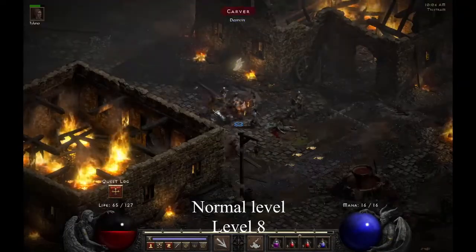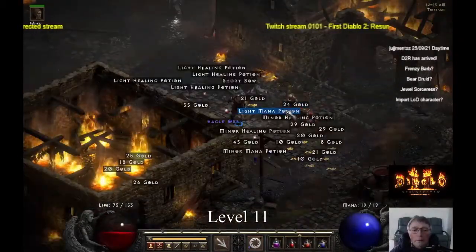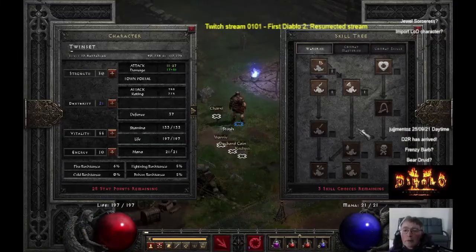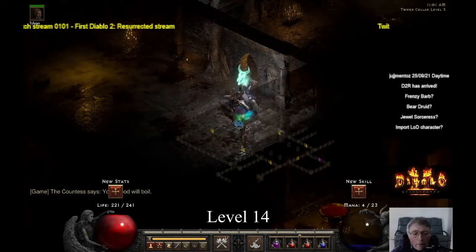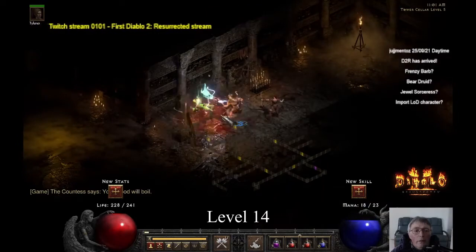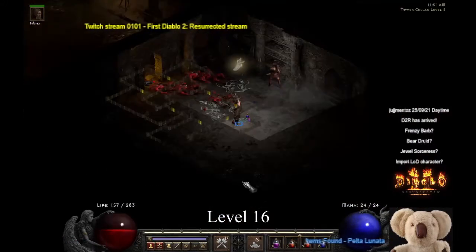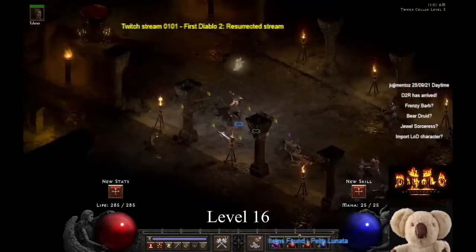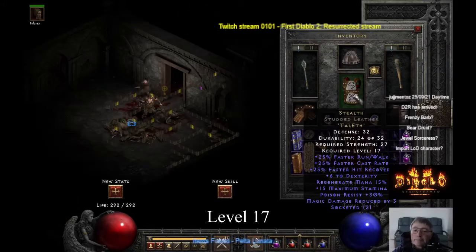Twinset leveled from level 7 in the Darkwood to level 12 in the Stony Field, essentially by running Tristram. All of this was in Players 1 mode. Here is a screenshot of Twinset's statistics at level 12, and you'll notice that I have 25 stat points remaining. He then leveled up to level 17 in both the tower and also progressing through the game. He was level 16 at the cellar level 5, and level 17 in the Catacombs level 2. By this stage he can equip the self-found Stealth and go on to battle Andariel.